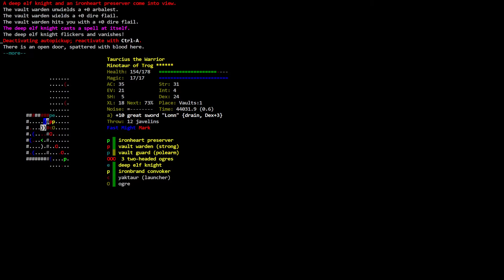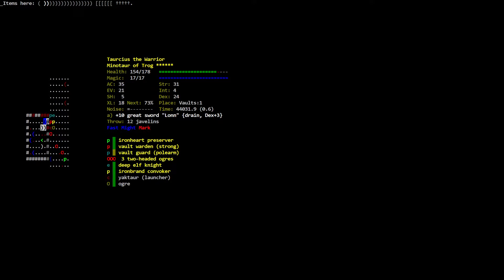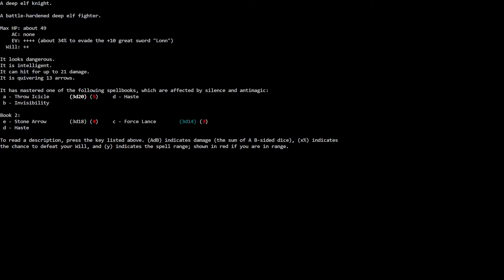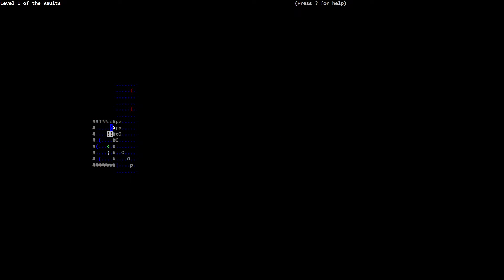The deep elf knight is lightly wounded. I'm going to step into this doorway here. The deep elf knight casts a spell on itself — the deep elf knight flickers and vanishes. The deep elf knight is still around. You slice the vault guard — severely wounded. The yaktor hits you. Another mage comes into view. The vault guard is severely wounded, you slice and kill it.